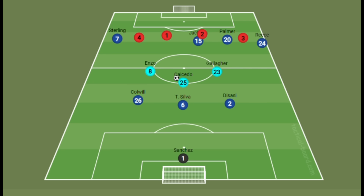The midfield trio of Caicedo, Gallagher, and Enzo Fernandez are also excellent on the ball — all of them capable of playing long balls into channels as well as through balls, improving Chelsea's strength and durability in midfield.